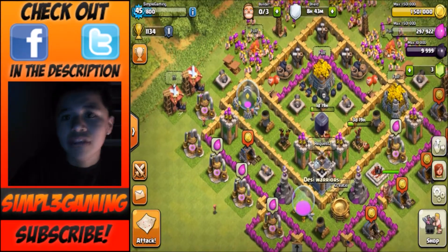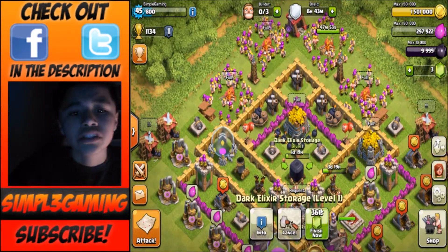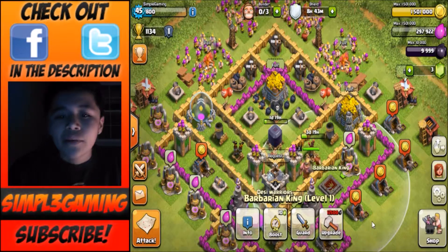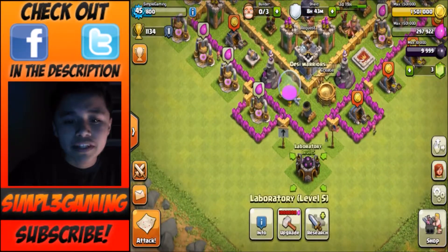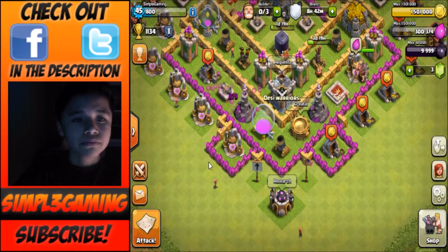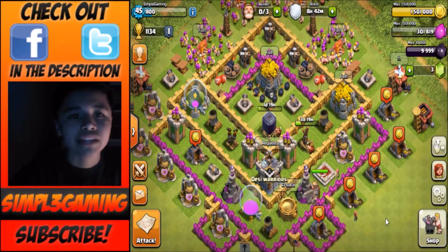As you can see, I have full gold storage and I can't really upgrade anything since I have no builders left. But I have upgraded my dark elixir storage so I can get the Barbarian King to level 2. I'm like 2,500 and 1 away from the level 2 Barbarian King. I was thinking of upgrading the minions, but the heroes are more important — it's more powerful to have maxed out heroes than maxed out minions.